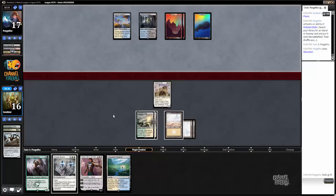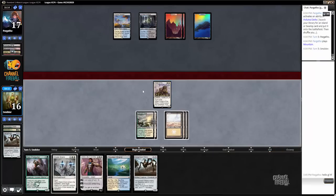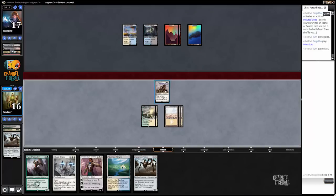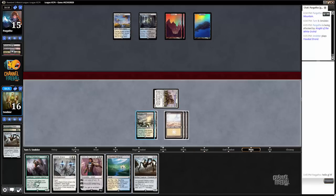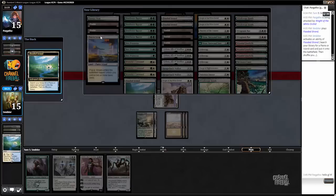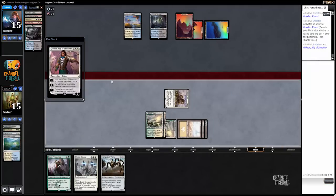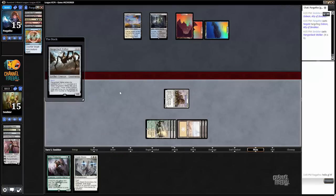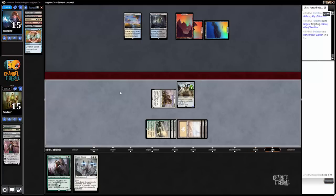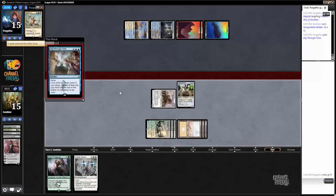We'll get a Canopy Vista and just pass — we'll Stasis Snare whatever he plays and then have Gideon next turn or Den Protector if we need it. I could have just played Gideon this turn but that's really weak if he plays Sarkhan, which we don't know yet. The Pantheon deck had one so it could be a possibility. He's just doing nothing — probably Dig Through Time or maybe stuck on removal. Either way knight is getting in there. No good reason not to play Hangarback, so I'm just going to get another Canopy Vista in case we need it down the road.